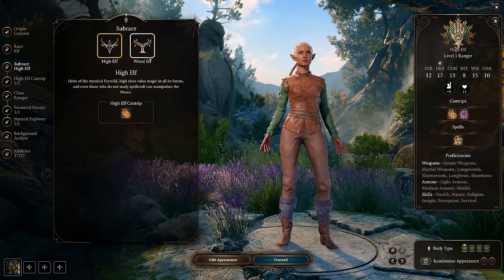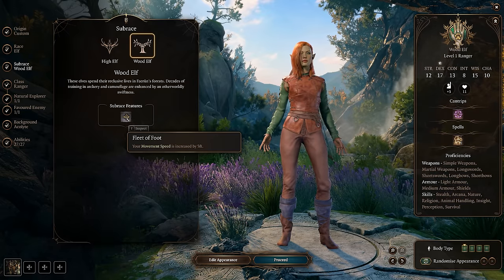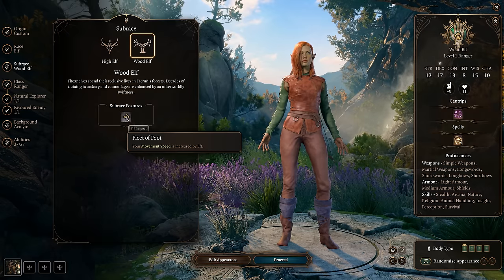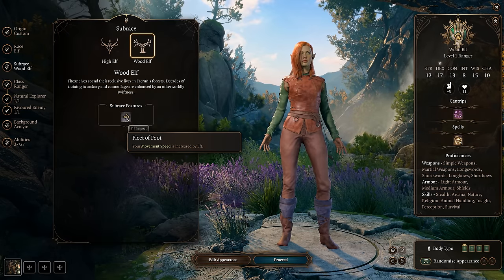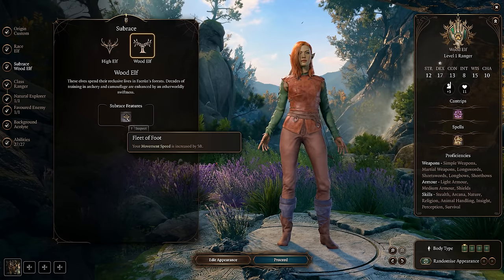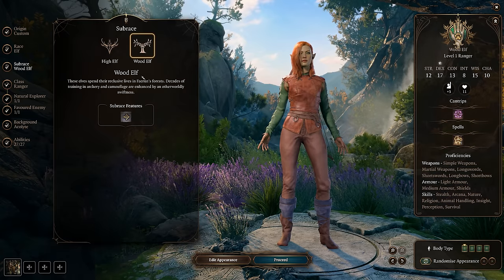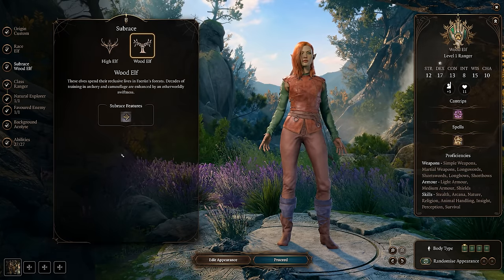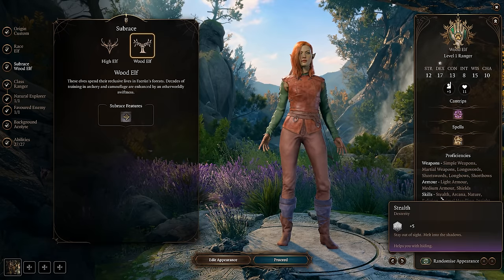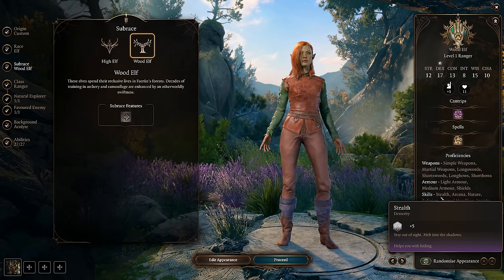For subrace, we're going to go with Wood Elf. Wood Elf gets Fleet of Foot, giving you an extra five movement speed. This is very helpful for ranged attackers who want to get in good spots and get high ground as early as possible. That extra five feet of movement is going to go a long way. Also, as you can see, we get proficiency in Stealth, and this is a stealth build, so we're obviously going to want that.